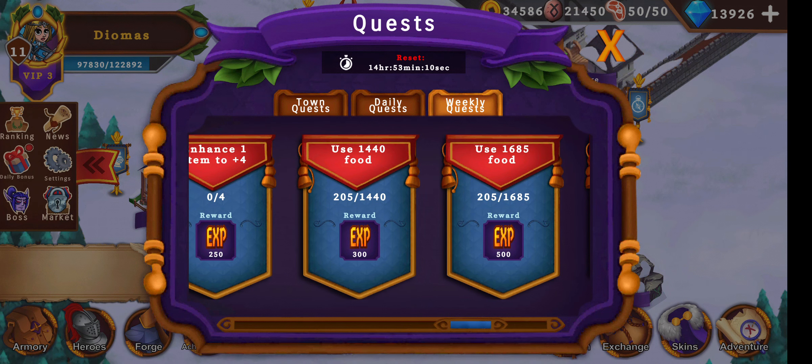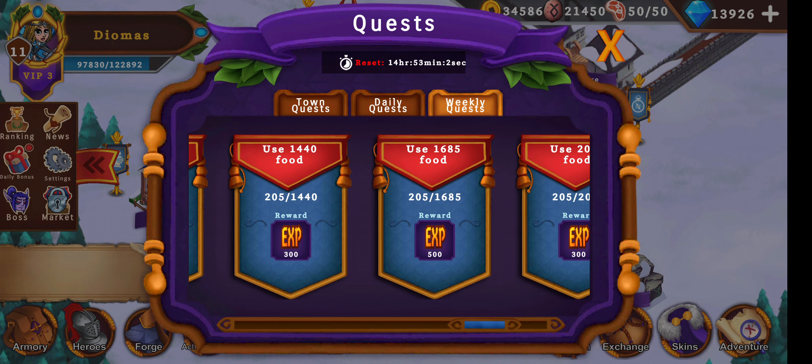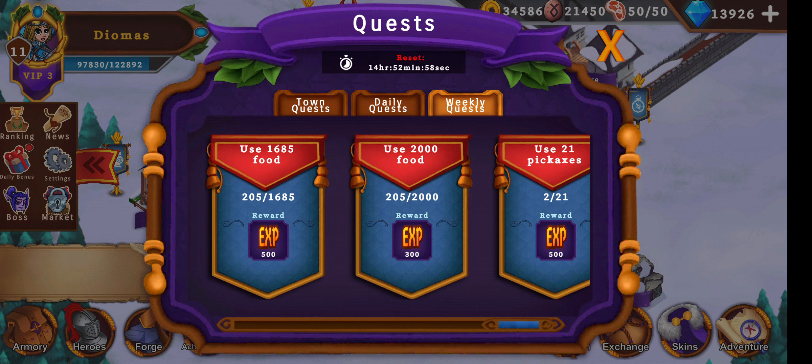Use 1440 food — that's good too. You can do that in a week. 1685 is challenging, and for 2000 you need to top up some gems to food.